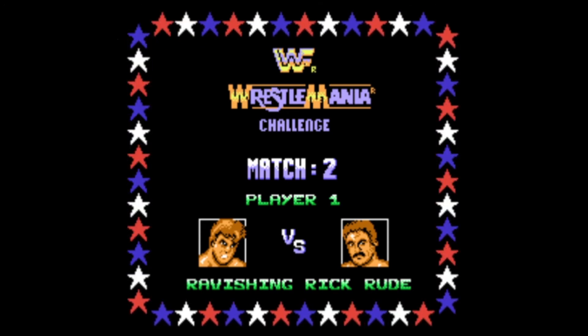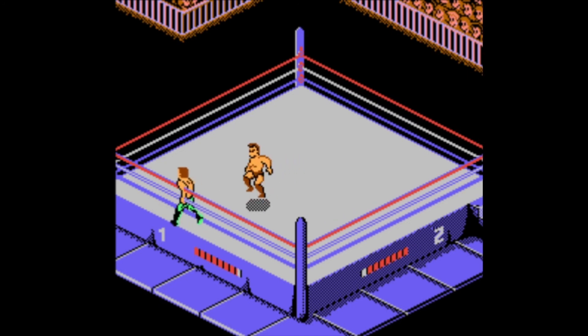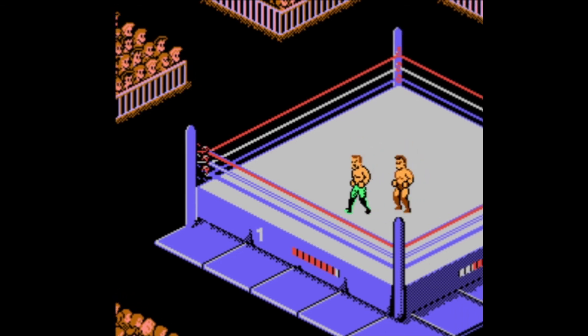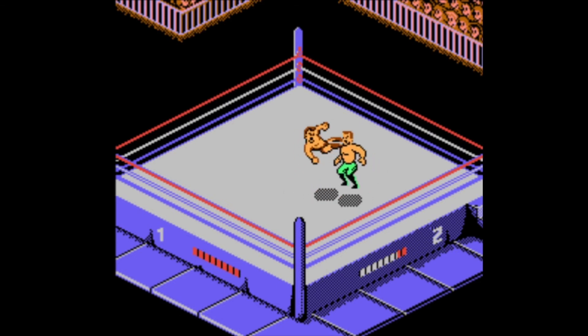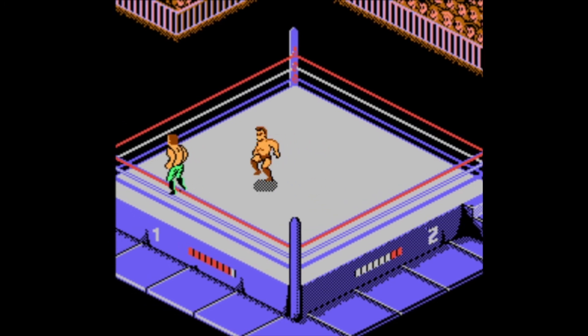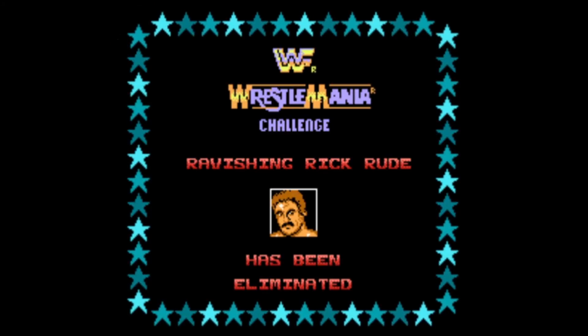It's match two — Rick Rude. We do exactly what we did before. You can also do a dropkick by holding A and B. This is the whole game. It's better than WrestleMania 1 on the NES, but not by much. The stories of there being no really good WWF games on the NES are true. It's because this is the best they could do when rushing out a game. I just beat Rick Rude in about 10 seconds while I was talking.